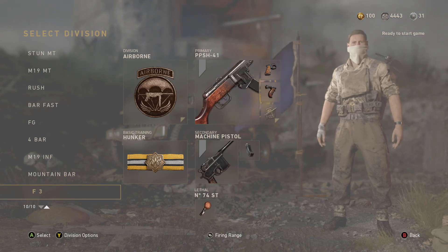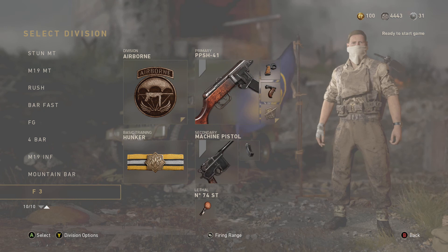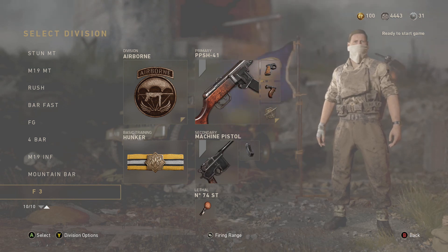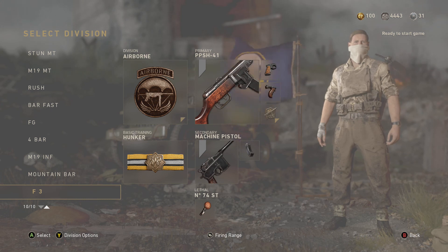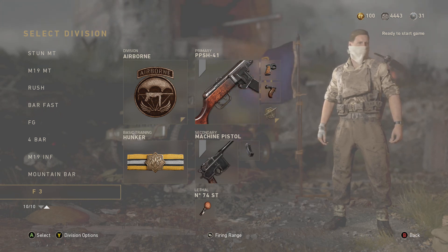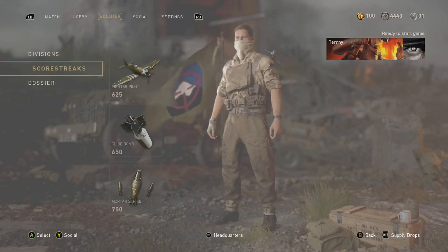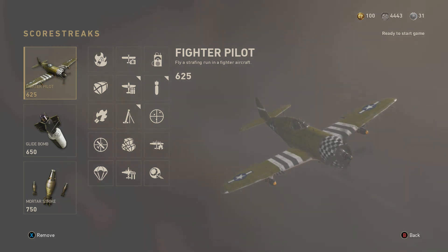My final class is my rush class with a sub, but it also has Hunker on it just in case I'm running through a nade spot. The only bad thing about this class is it is really loud, so you can pretty much hear it from all places on the map. For scorestreaks, I run Fighter Pilot, Glide Bomb, and Mortar Strike — sometimes I run Artillery Barrage or Flamethrower, just depends on the situation and the map.